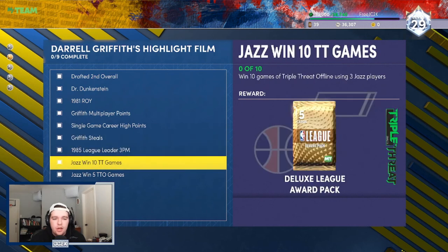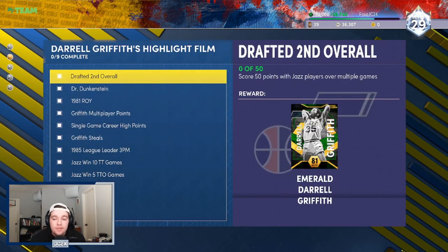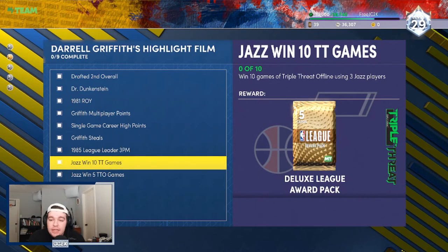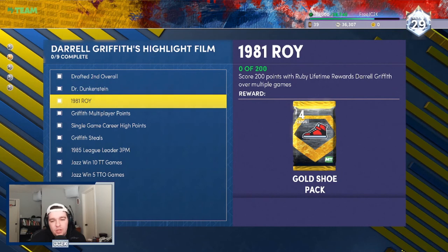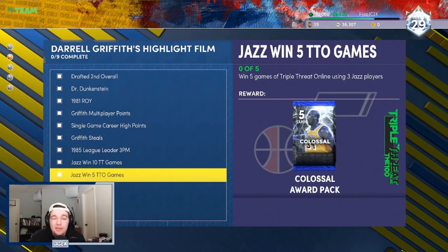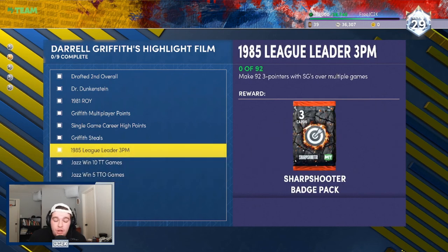When you look at all this together, it looks like a lot, but you'll be completing steals, three-pointers made, and multiplayer points all during those Triple Threat games simultaneously. The 200 points will be knocked out by completing those two challenges together. The first step — getting the emerald — only needs about three Triple Threat Offline wins. Overall, this is probably only a couple of hours of work, maybe two to two and a half hours. For a really solid diamond, Daryl Griffith is very comparable to Luka — he arguably has a better jump shot, is a better slasher, and is faster.